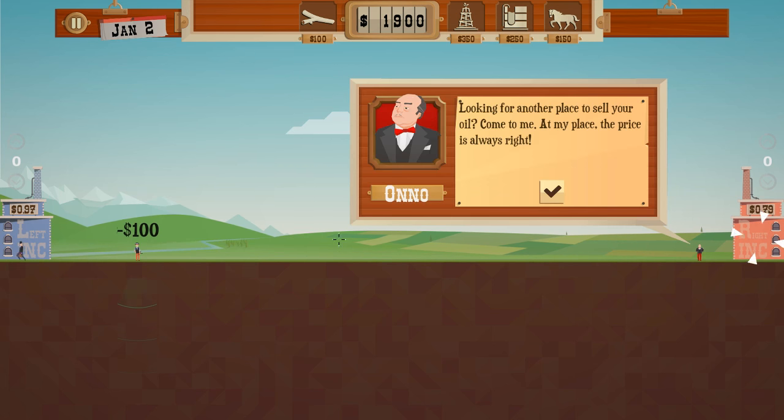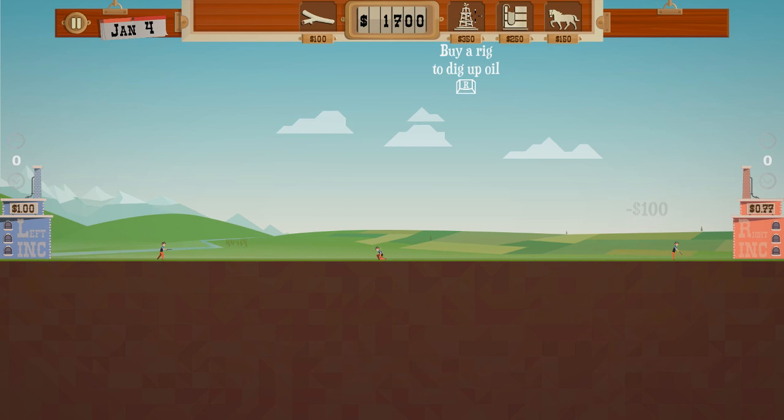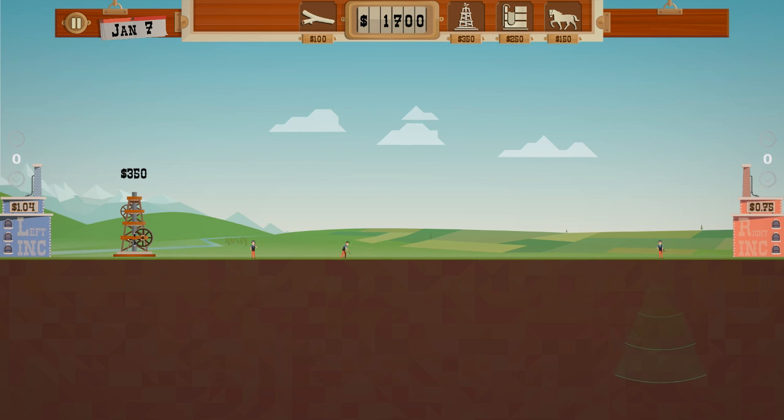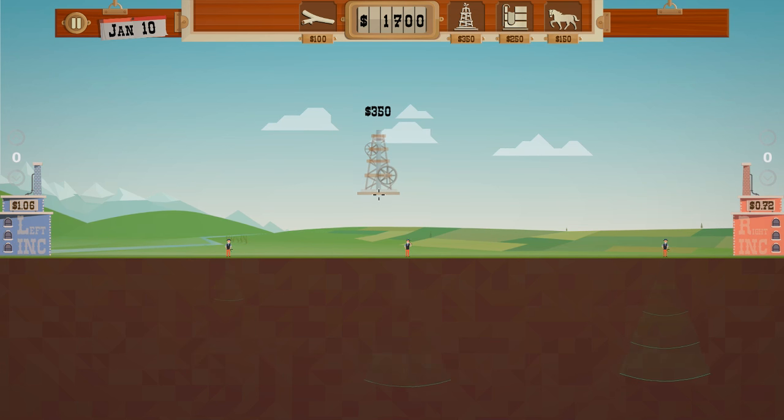Looking for another place to sell your oil? Come to me - the price is always right. There's a seller on the right-hand side. We're going to get three dowsers this time and be ready with our rigs to pop them down as soon as they find oil. Hopefully they don't find the same ones - they sort of seem to walk about randomly. Ideally I'd want one to stay to the left, one to the right, and I'd be in the middle.